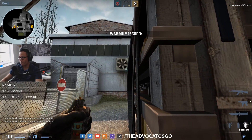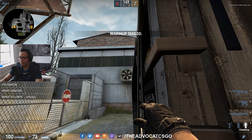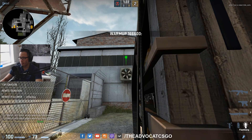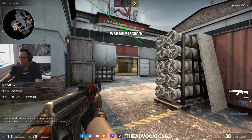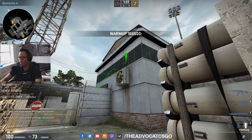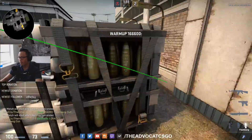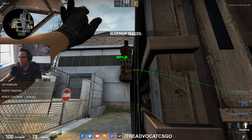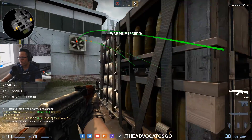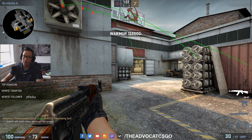The last pop flash for quad: line yourself up here and throw your flash on this vent rotator, just throw it with left click. As you can see, it will land right in front of main, almost exactly like the previous one. I think this is really nice for quad because as long as you have cover from highway and car, you can throw it and pop out here really quick.